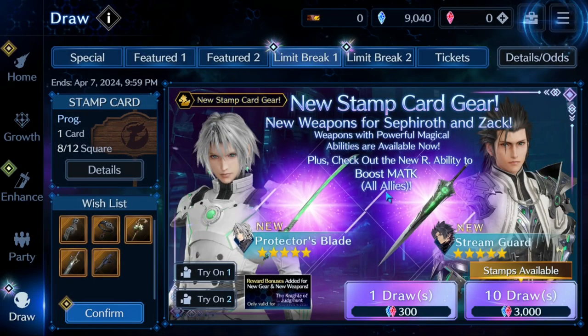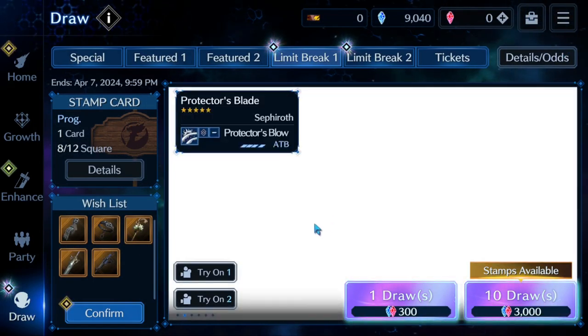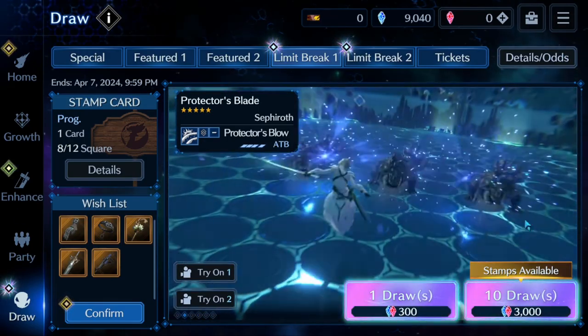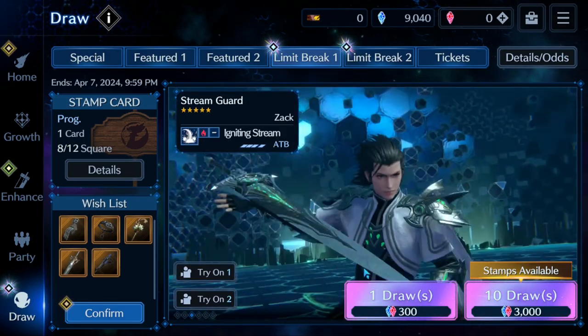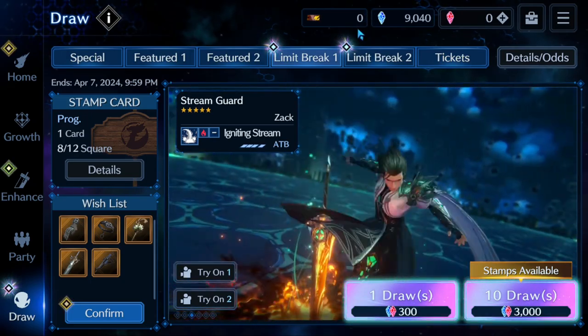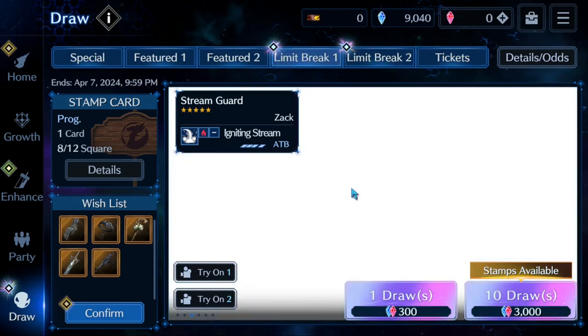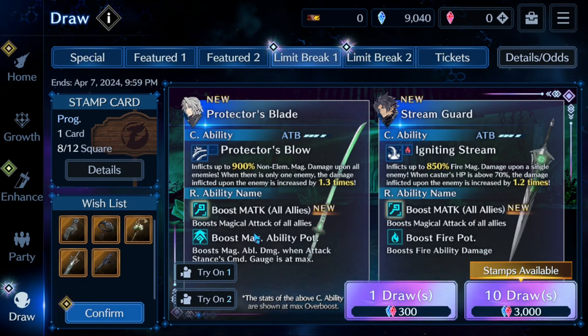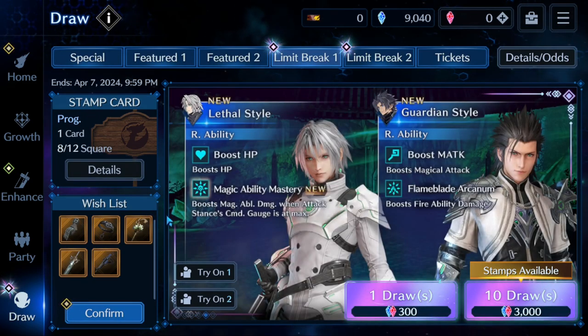Now what would be absolutely awesome is if I can do a 1 pull, 4 stamps, be done, and I can start saving for an upcoming banner. Absolute worst case scenario that I would want would be a 2 stamp, 2 stamp. But I would like to get this done in no more than 2 pulls.